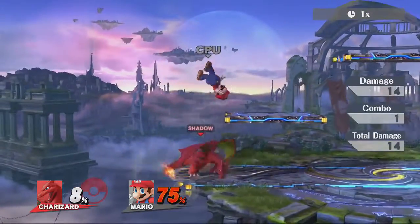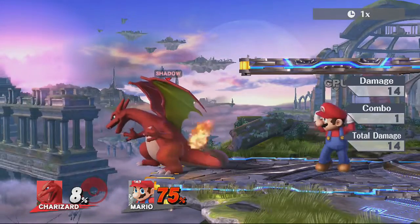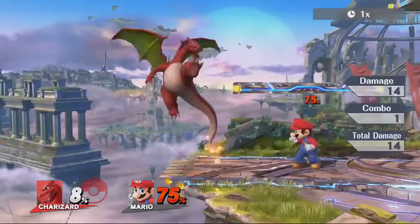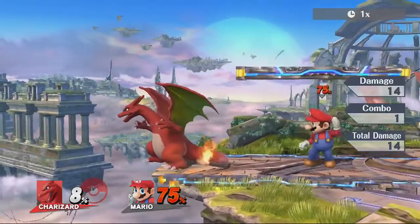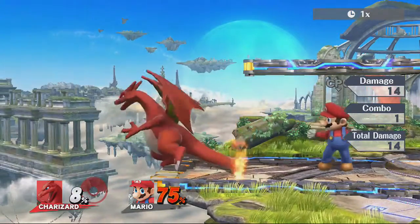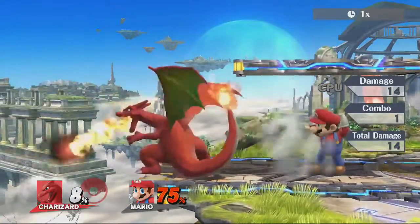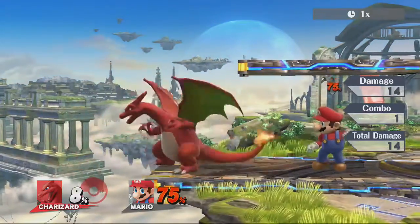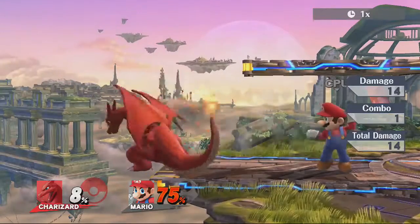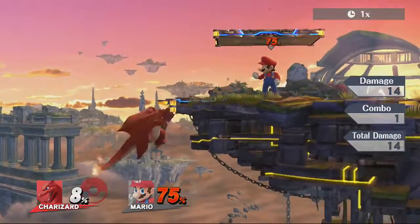Down air is obviously the spike move. I use it on occasion for edge guarding — if an opponent grabs onto a ledge and is sitting there, as soon as their invulnerability frames are about to finish, just do a short hop down air and you can spike them down. You can also set up a flamethrower-into-down-air spike: if you have the full flamethrower going and hit them with the tip of it, like against Luigi recovering horizontally, they get pushed down so you can throw out a down air and spike them.